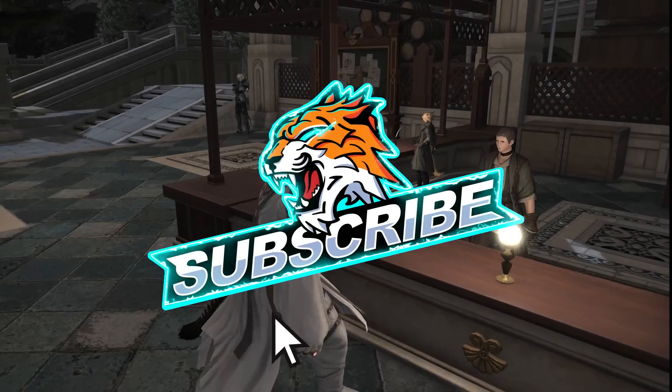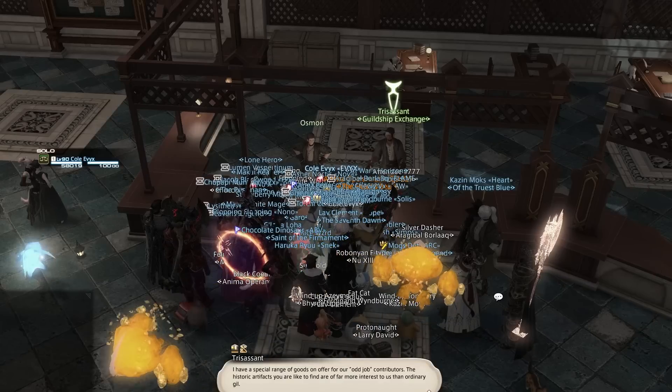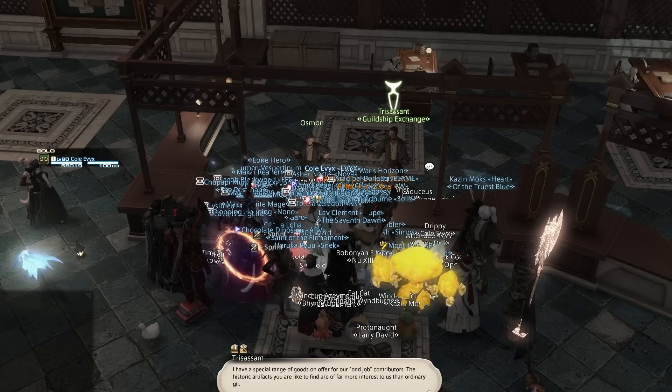This will start off a chain of quests that continues with Shallow More, right beside him. That also introduces the NPC that has all of the rewards you can obtain from participating in Criterion and Variant dungeons, though he won't show you all of his goods until you progress further into the questline.